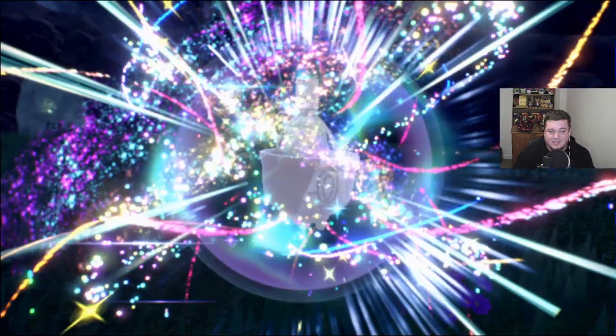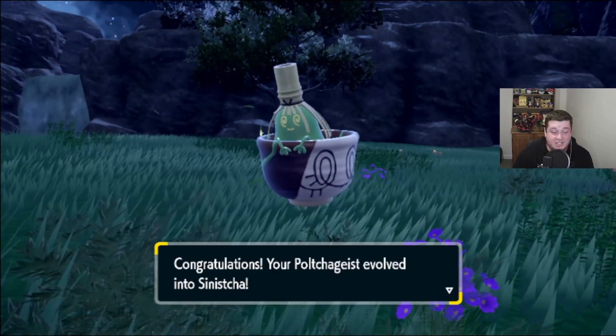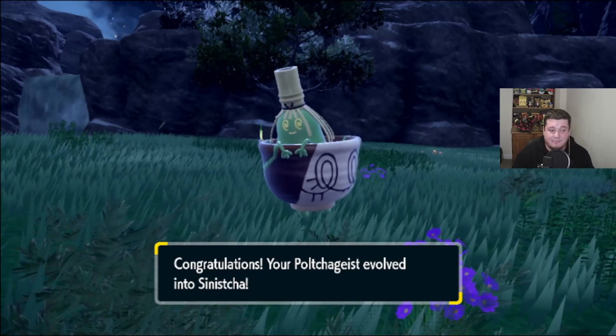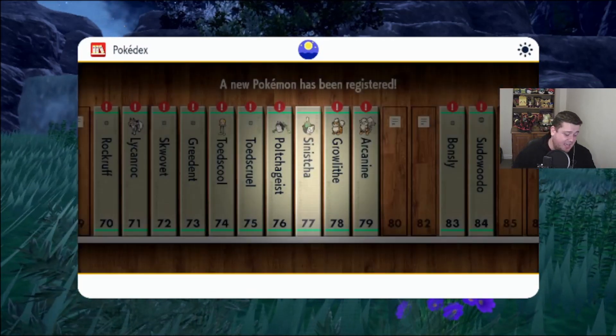So here we go. Our Pulture Geist evolved into Sinischar — Sinischar, that is. So Sinischar is now here, ready to be used. I don't know what the stats are going to feel like, but if you're trying to fill up the Pokedex, this is a really easy way to do it.